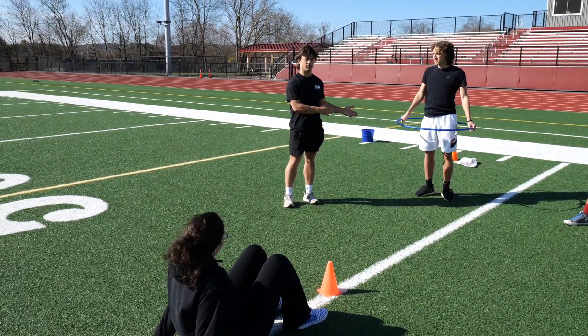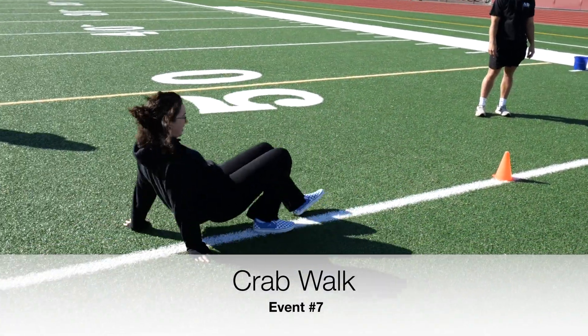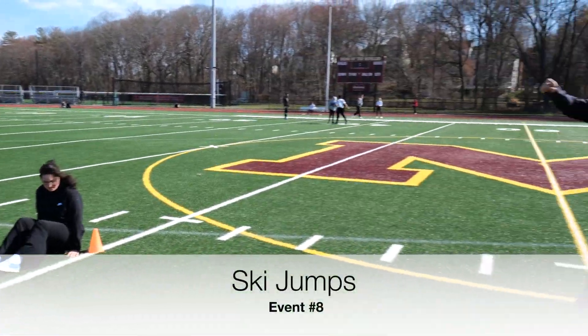After 10 revolutions of the hula hoop, a teacher will give the go ahead for the crab walk to start. Once the crab walker is done, then the ski jumper will do 20 jumps.